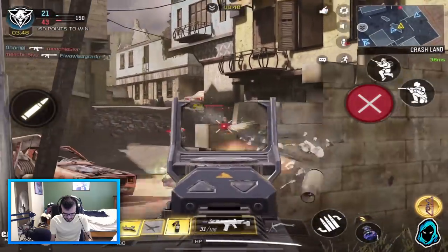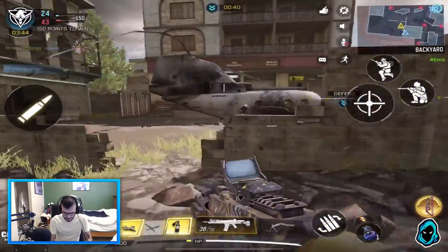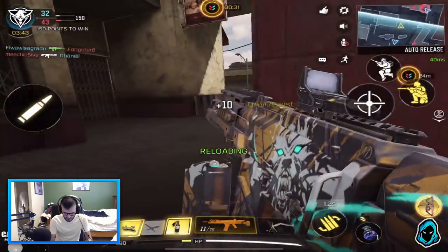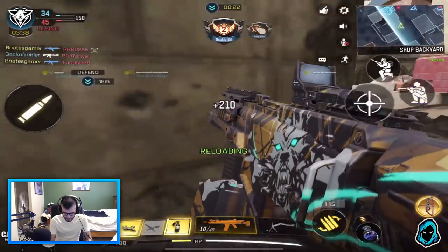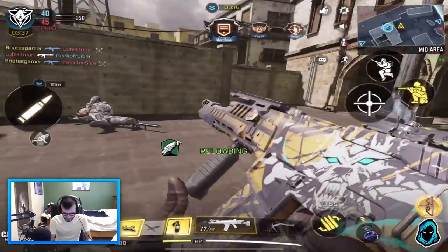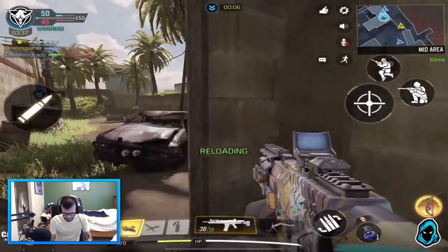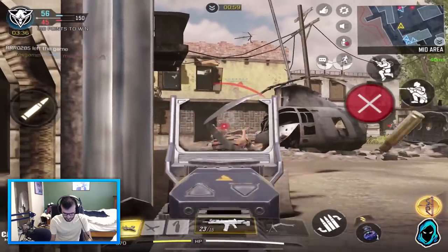All right, where are these other guys? I think the patch notes also said that they made some changes — I think there are more walls now that can be wall-banged, or can be more easily wall-banged, which is very useful. I don't have FMJ on this gun, but it is nice regardless. I need some scavenger — appreciate it very much. Now let's get to my right.